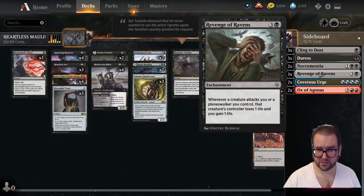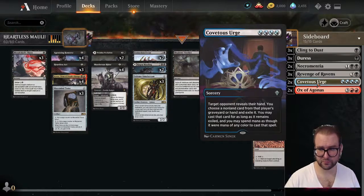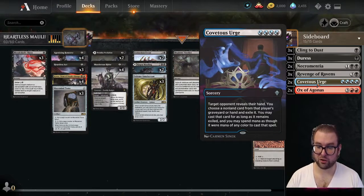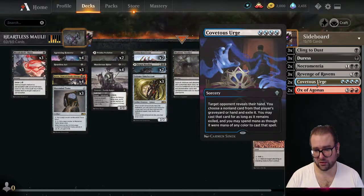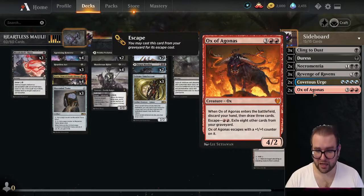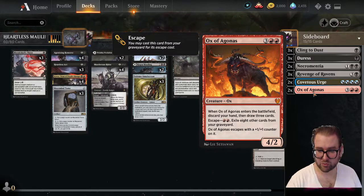We have three copies of Revenge of Ravens — an enchantment where whenever a creature attacks you or a planeswalker you control, that creature's controller loses one life and you gain one life. Two copies of Covetous Urge — at sorcery speed, choose a non-land card from target opponent's graveyard or hand, exile it, and you may cast it spending mana as though it were any color. Finally, two copies of Ox of Agonas — a four-two where when it enters you discard your hand and draw three cards, and it escapes by exiling eight other cards from your graveyard, coming back with a plus one plus one counter.